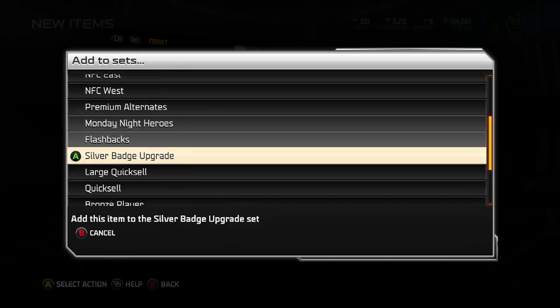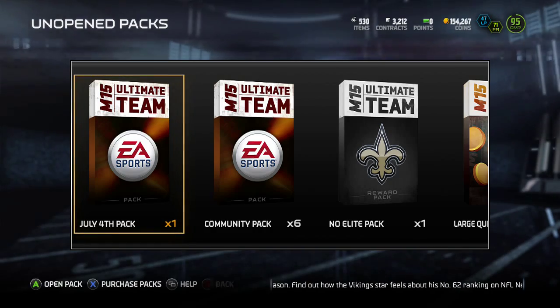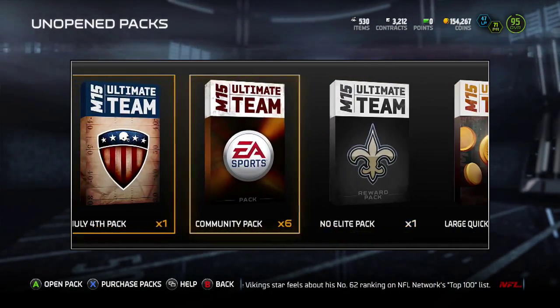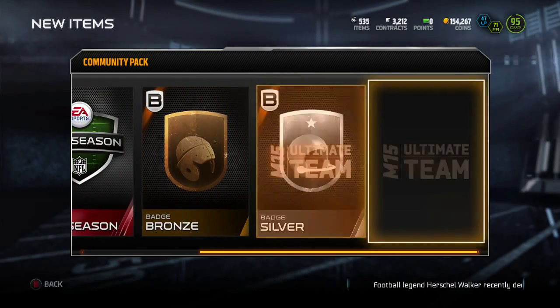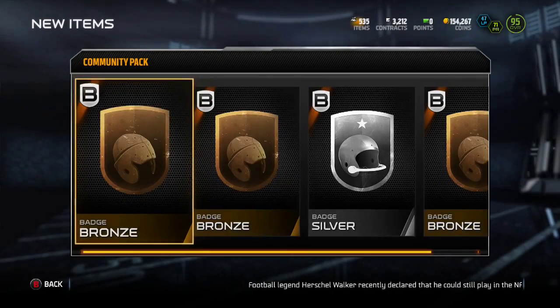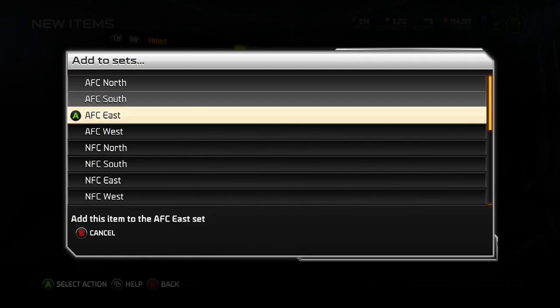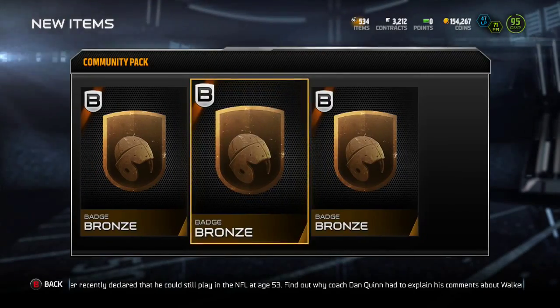Going to that large quicksail one time — trying to build up those large quicksail packs so we can have a big large quicksail opening. Only at five, so let's bust one community pack. That should give us some badges. Thought it was an elite badge, it got me. There's a silver — put that in the loyalty collection. We'll put this in the large quicksail. We got to be getting close to that large quicksail finishing, once we got three silvers in.